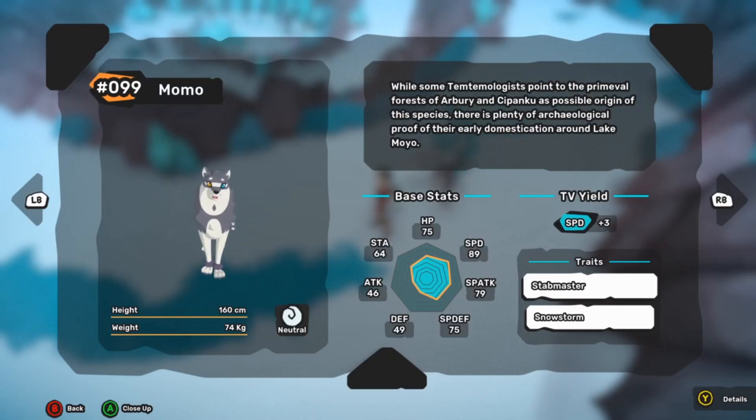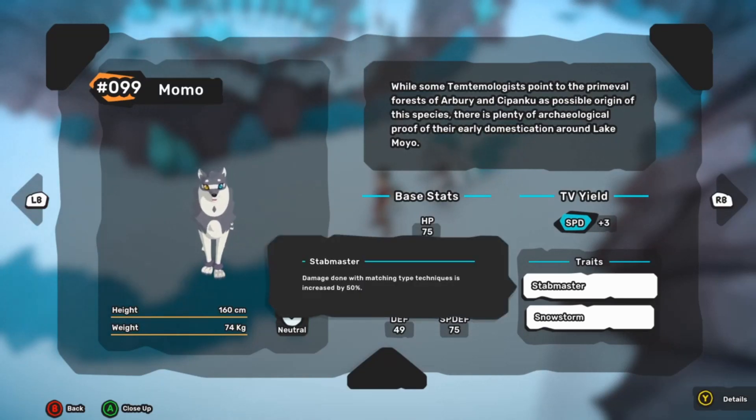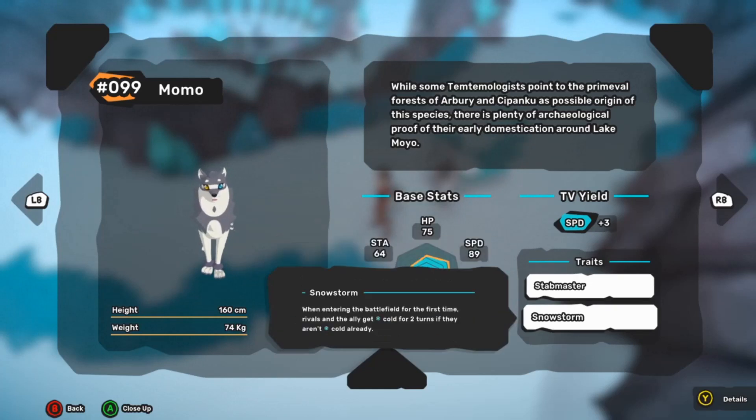Now let's move on to its traits. Starting off with Stabmaster — you'll be able to increase damage done with matching type techniques by 50%. So if you have a neutral type technique, you're going to increase the STAB by 50%, meaning instead of the natural 50% STAB bonus, you'll effectively increase that to basically 100%.